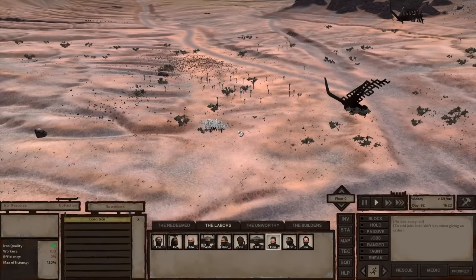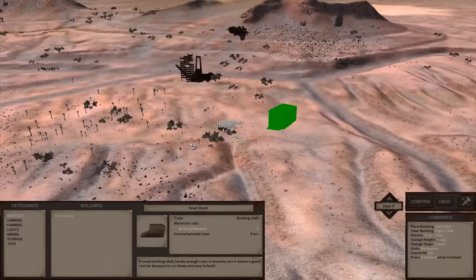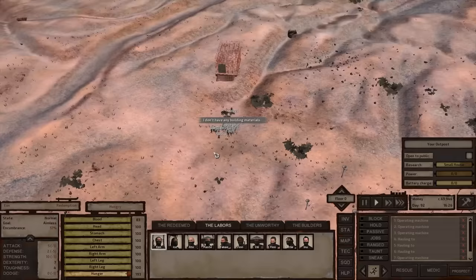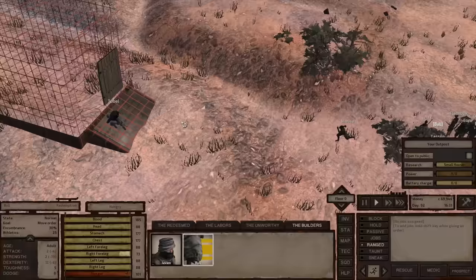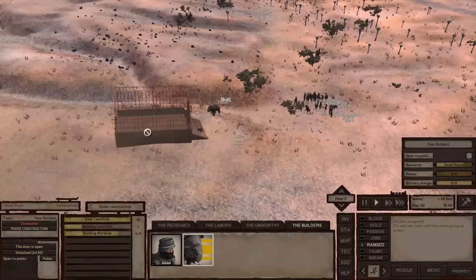This is another example of getting started if you don't like building inside a city. I'll take the small shack we've unlocked and place it down. If you place a footprint and don't like how it looks, left-click it to pick it up again. You have options on the right side for rotating the building or changing its height — you can make it sink into the ground or sit above it. I'll rotate it a bit, confirm, and then have Tobel trade with the bull to get the building materials needed.